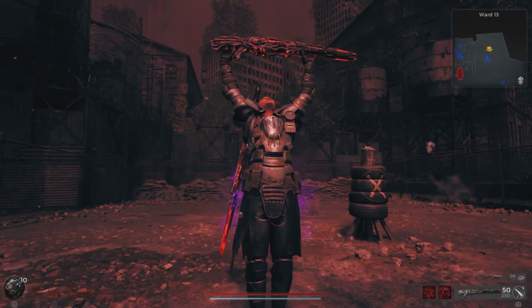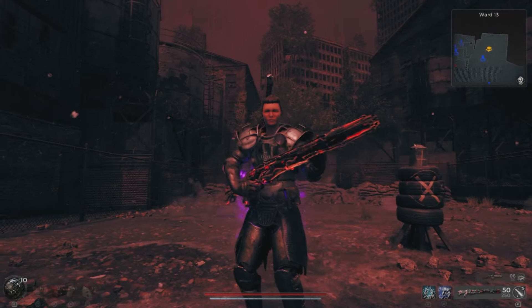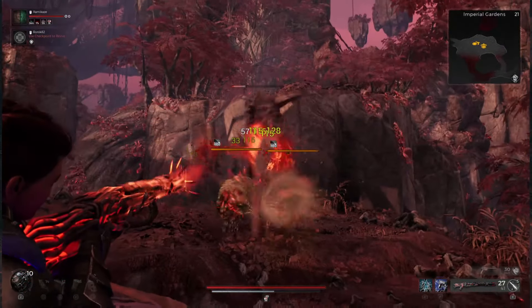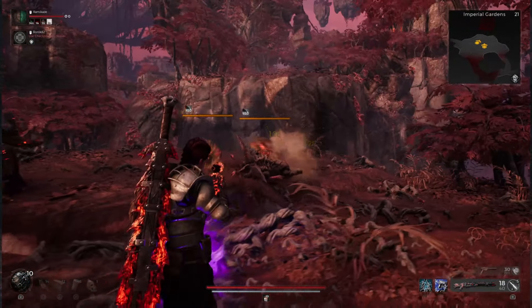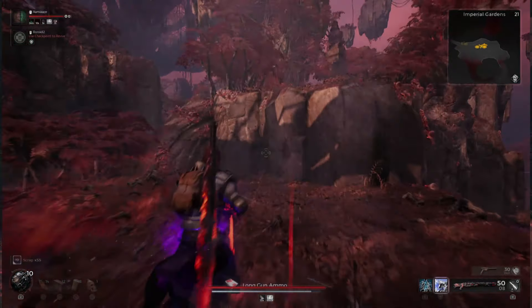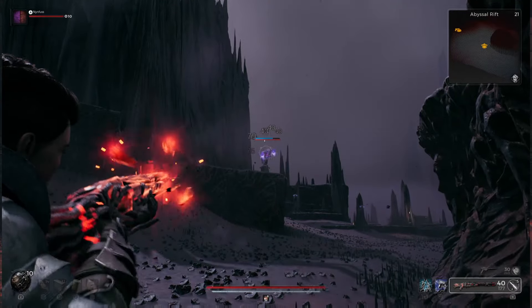Greetings Worldwalkers, Fioth here and it finally happened. The fusion rifle — the very last weapon you get in Remnant from the Ashes, from the very last boss in that game — is now available practically in Remnant 2.